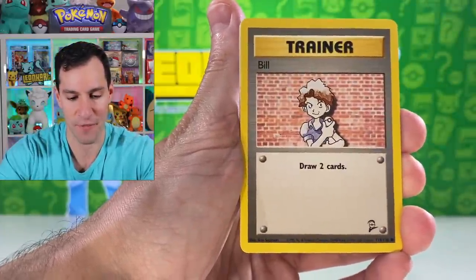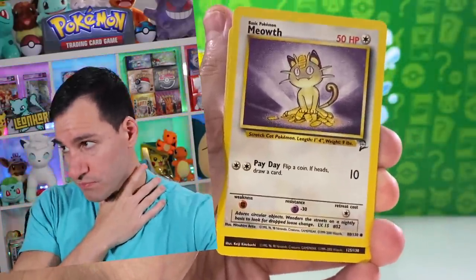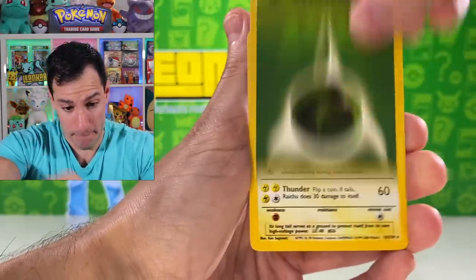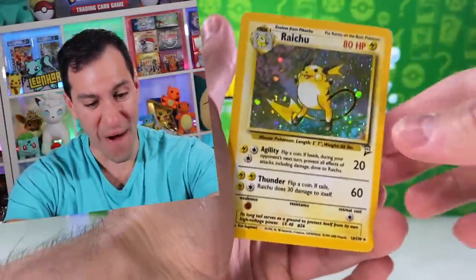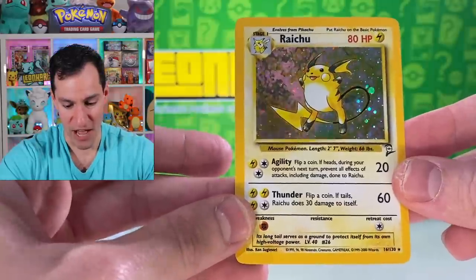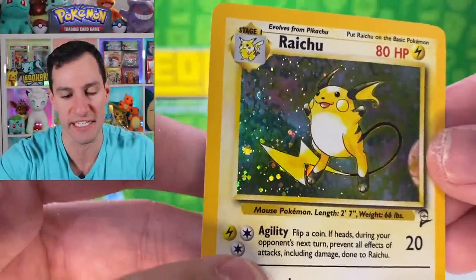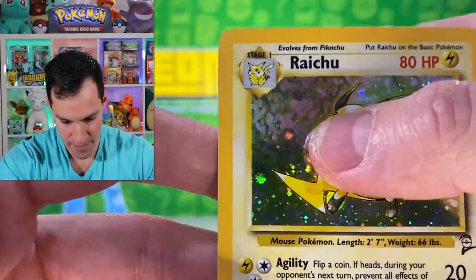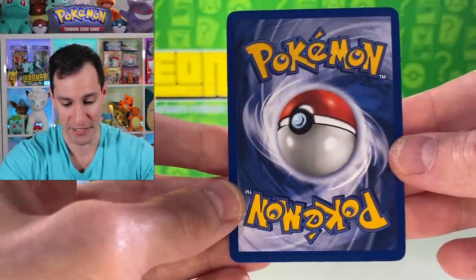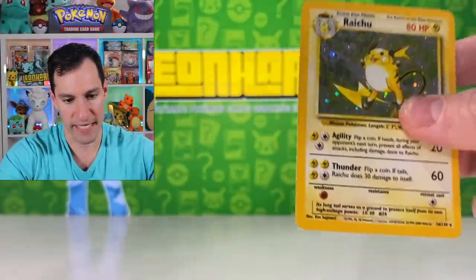As a kid I always thought the '2' meant Second Edition, not Base Set 2 — but hey, what can I say. Cards pulled: Abra, Meowth, energy, energy — and a Raichu holographic! Centering is a little off left to right but not too much. Checking for print lines — I believe there may be one right there. Back centering looks fantastic, maybe some whitening on the left side.